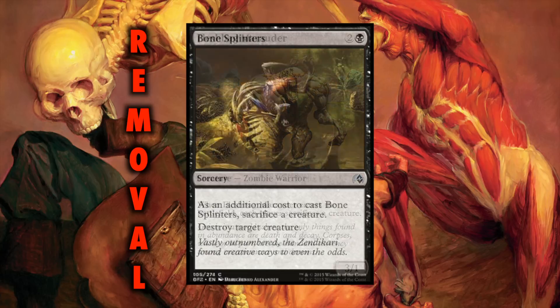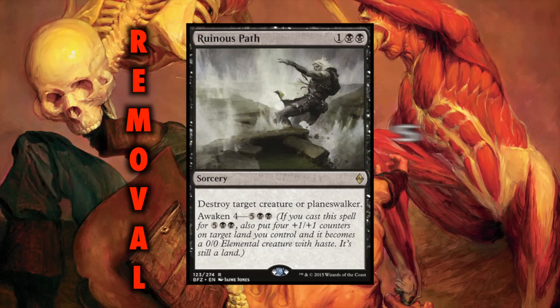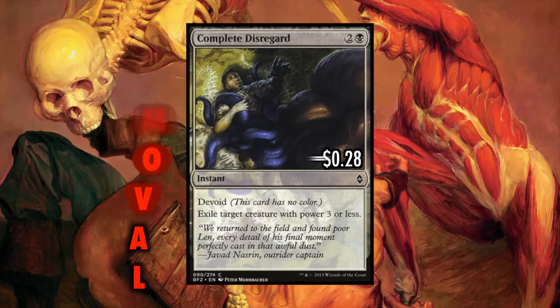As far as targeted removal goes, the deck runs Bone Splinters, which destroys target creature for only one black mana, but with the cost of needing to sacrifice a creature as well. We have chumps for days in this deck, and with Cutthroat and Haruspex in play, this just gets us added value. Ruinous Path is straight-up targeted removal with the bonus of Awaken, which, with all these mana-generating tokens, can be relevant a lot earlier in the game than usual. The deck also runs a few Complete Disregard to exile something of our opponents with mana cost three or less.